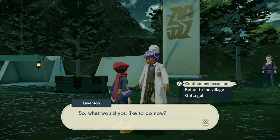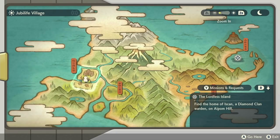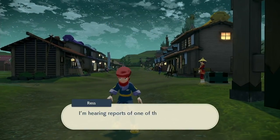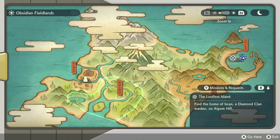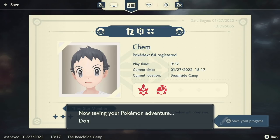Talk to the professor and go back into the village and immediately leave. There is a high probability that the outbreak will continue. But if it doesn't, no worries — just reset the game and repeat the previous step. Head back to the outbreak location and I like to save again for good measure.